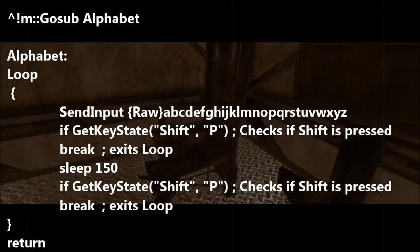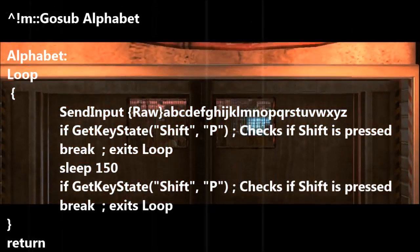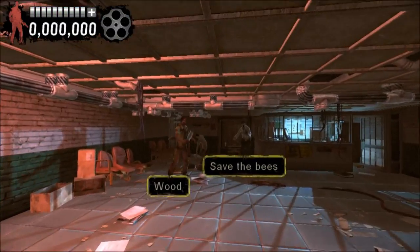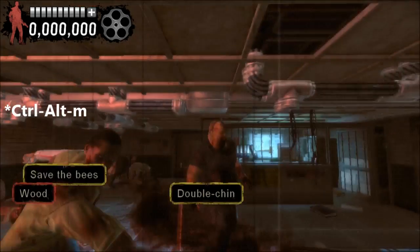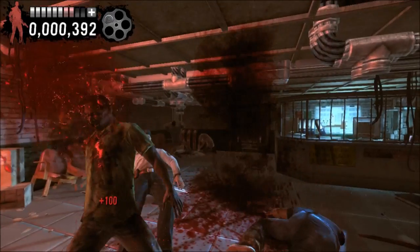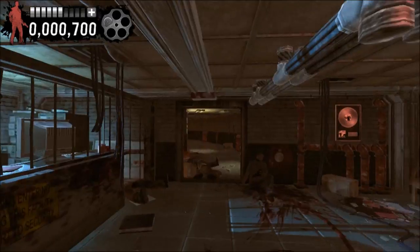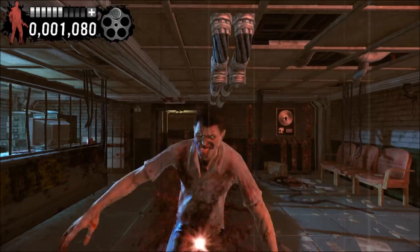Now, though Cheat Engine has its own version of cheats, Auto Hotkey can also be used to quickly stream through a level. By using this code, you can just send the whole alphabet to the game several times a second, and this will actually get through anything that comes at you. So I press CTRL Alt Mic, and everything gets defeated very, very quickly. It's also quite noisy.